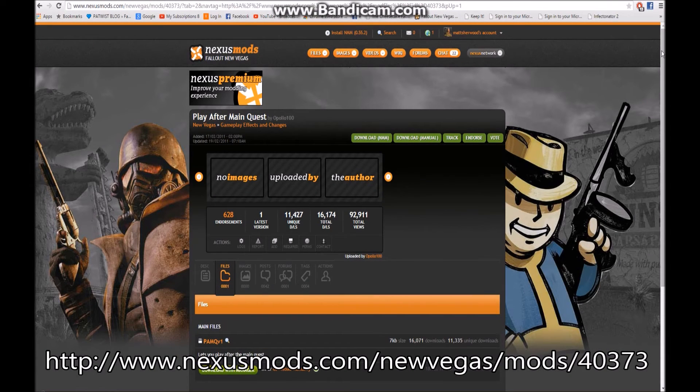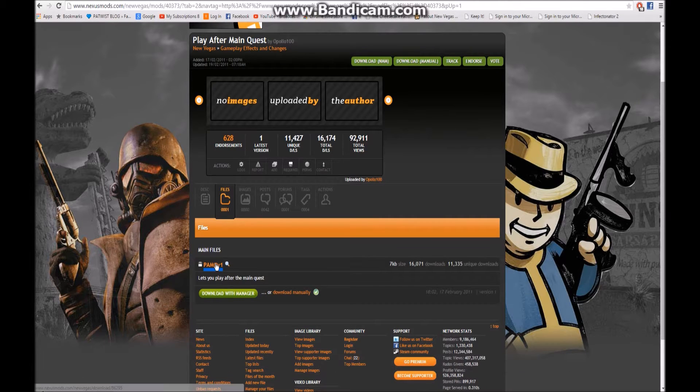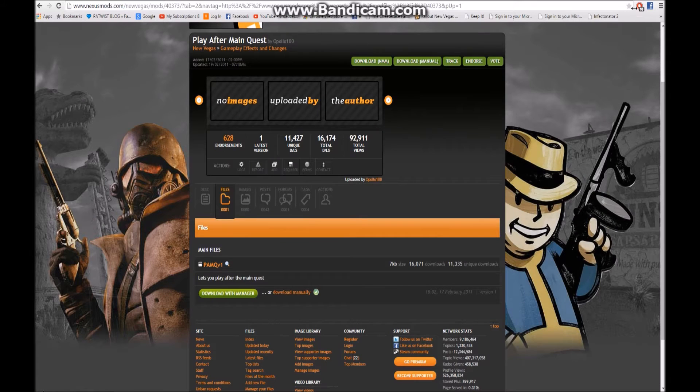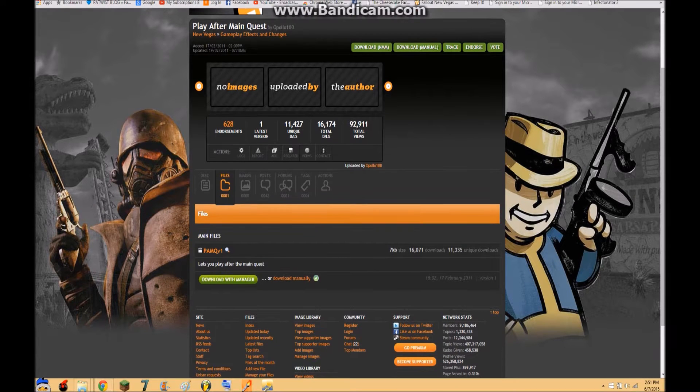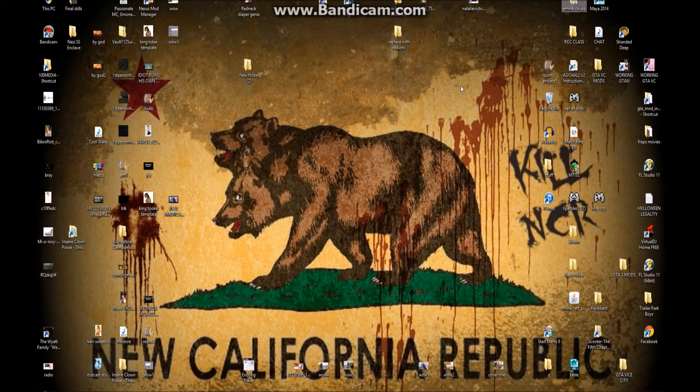Hello everybody, I'm going to show you how to play after the main quest of Fallout New Vegas. It's on Nexus Mods and I'm putting the link up on the bottom of the screen. Follow that link and it'll bring you to the page where you're going to want to download this file. Once you download it, open it and drag it into the data folder of Fallout New Vegas.